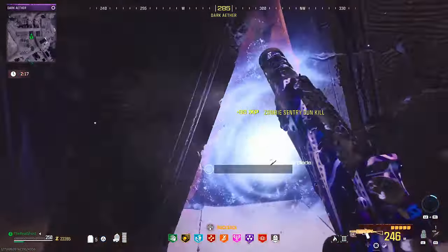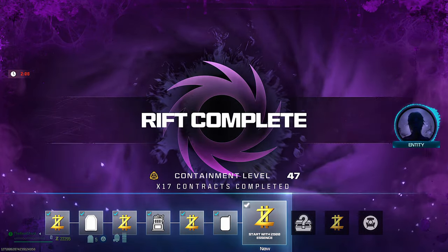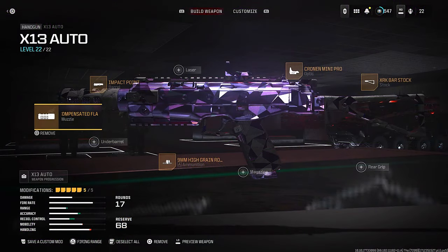Here we are — we finally made it to the exfil. Take a look at this: we ended up getting all of those schematics, the blood burner key, two refined crystals, a flawless crystal, plus a Mag of Holding. I am absolutely blown away by the loot on this run. It's going to be up on screen if you want to check out what I was rocking.